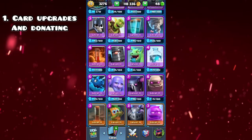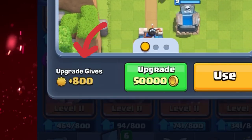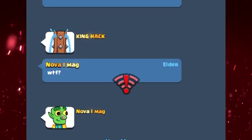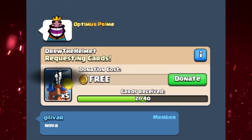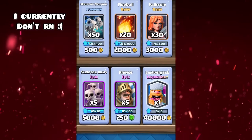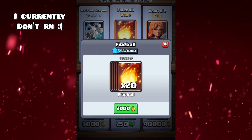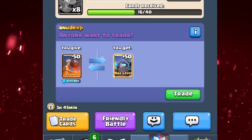The first way to get star points fast is from card upgrades and donations. When you donate a card it gives you a certain number of star points depending on how much you donate and what rarity it is. Also, if there is a card in the shop that you have at level 13, you can buy it for star points.